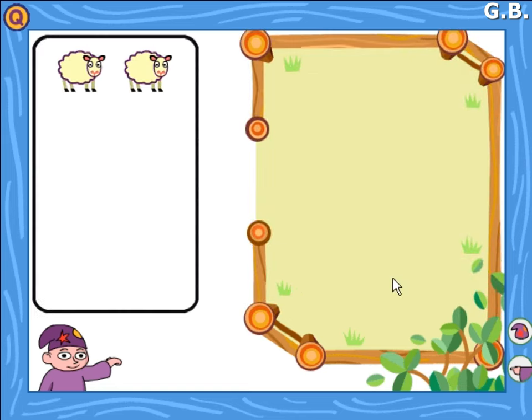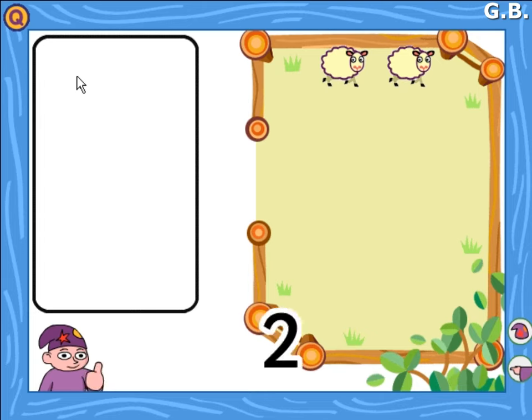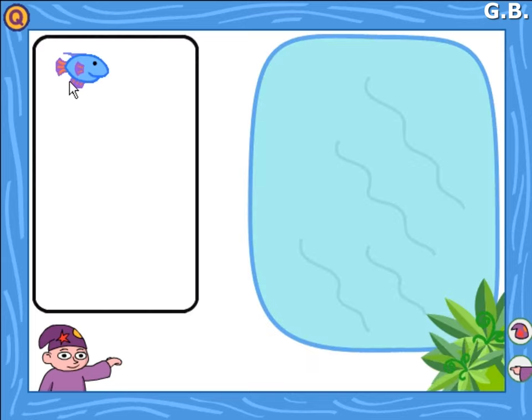Put the sheep in the field. Click on the sheep to move them. One. Two. One, two. Yes! Well done! Good one!